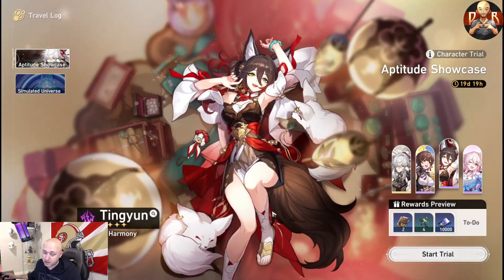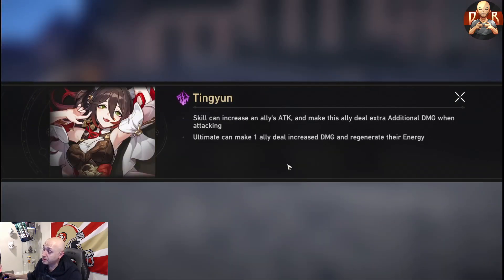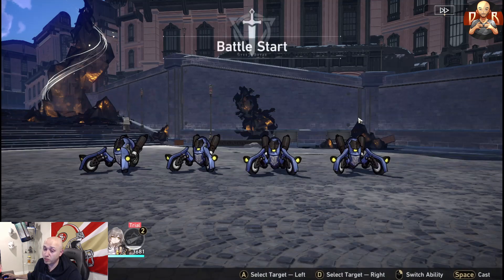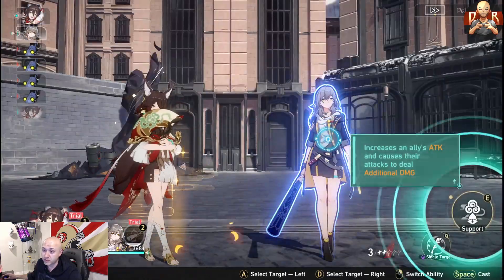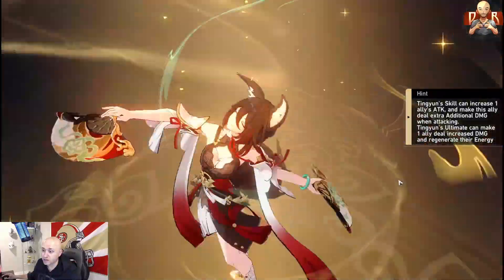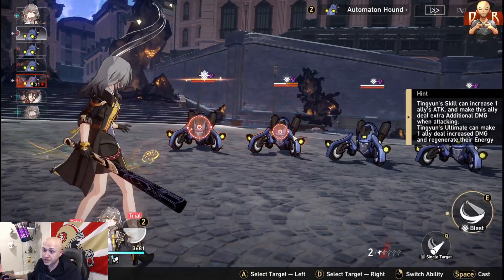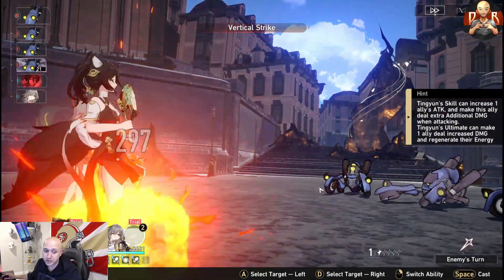I already have copies of Tingyun and March 7, but we'll go ahead and do their trials. Tingyun is probably the best support unit beside Bronya. Her skill increases ally attack and deals additional extra damage when attacking. Her ultimate gives one ally increased damage and regenerates their energy. Watch this — raise attack, boost damage dealt (not just attack, which is a big difference), and energy is massively regenerated as well.